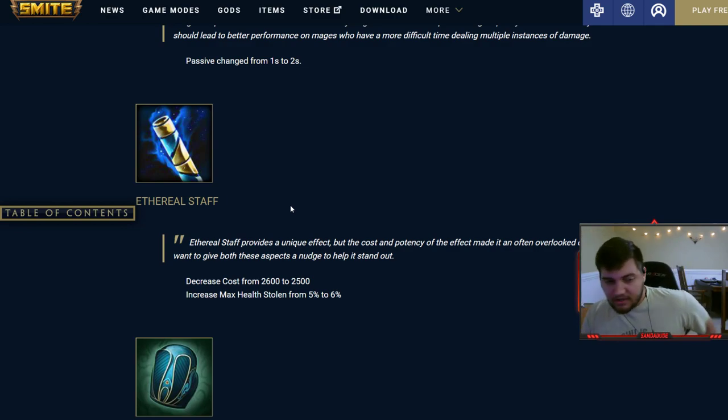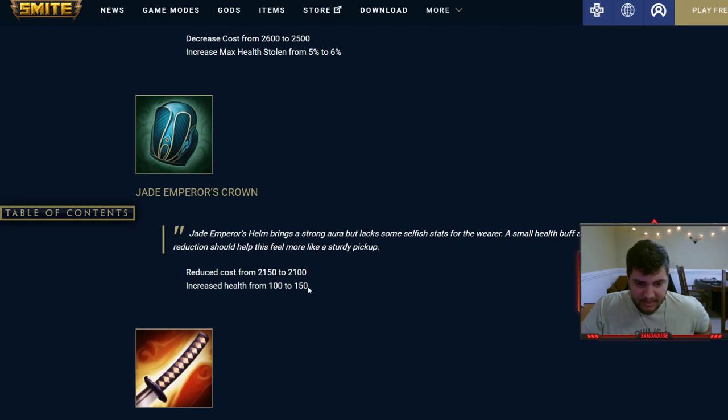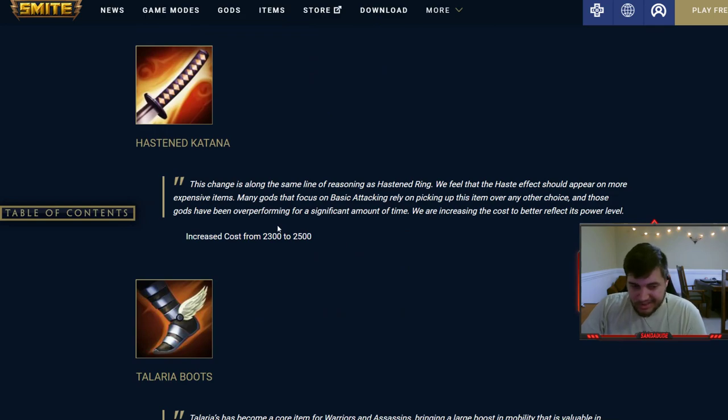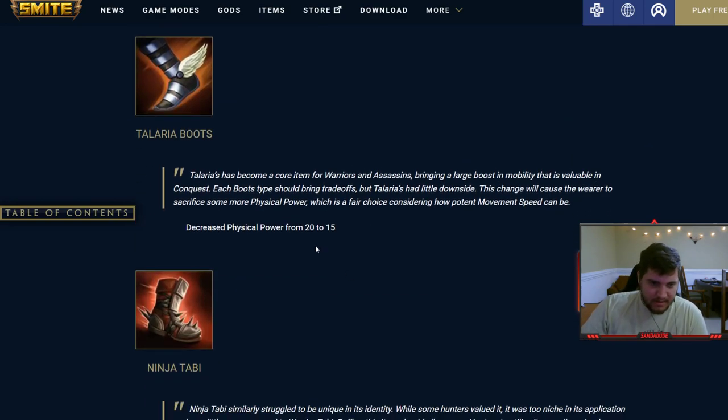Spear of Deso changed from one second to two seconds — everyone bought it anyway, so good buff I guess. Ethereal Staff is a really good buff — lowered cost from 2600 to 2500 while increasing health stolen from 5% to 6%. You can pair this really well with Soul Reaver now since Ethereal Staff is more accessible. Jade Emperor's Crown buffed a little — 50 extra health and 50 gold cheaper, not huge but more bang for your buck.